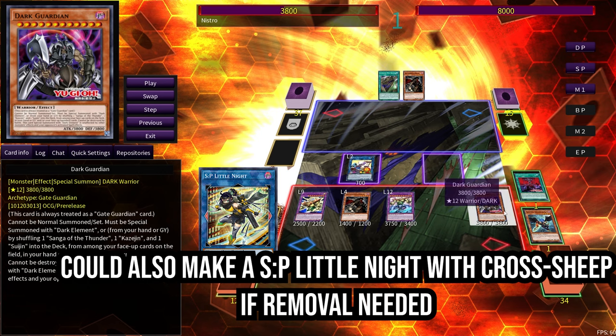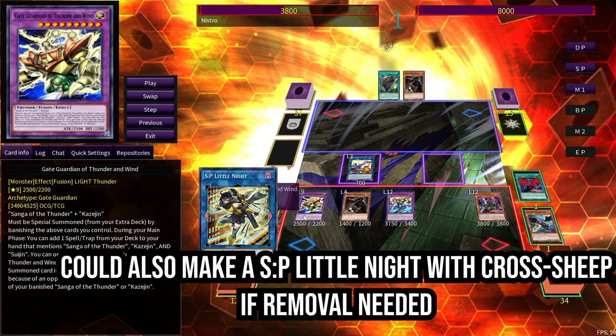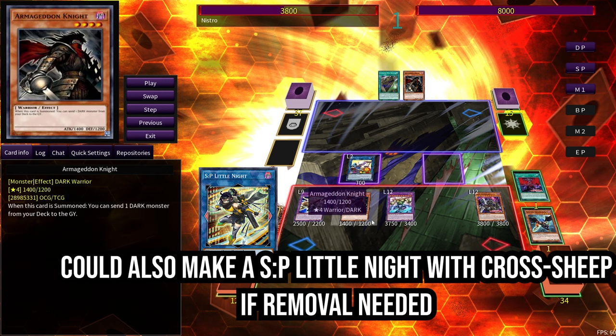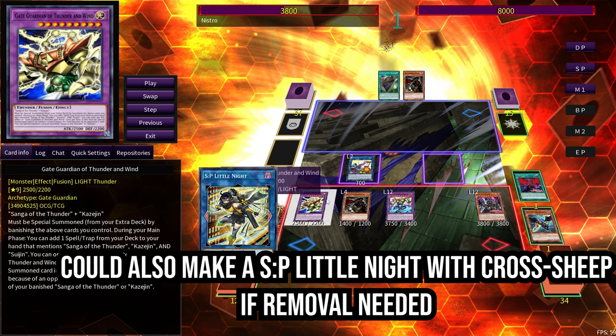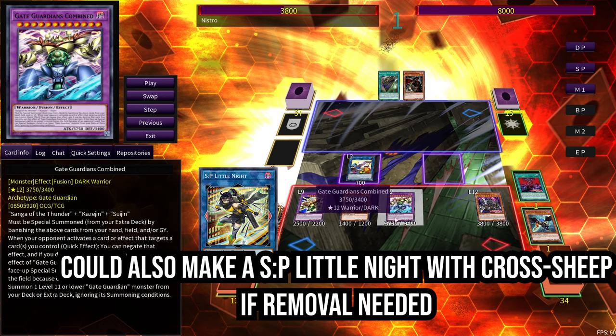Dark Guardian can't be destroyed by battle, and because it wasn't summoned with Dark Element, it doesn't really do much by itself. Because we've gotten rid of all our banished materials, Dunder and Wind is no longer a floater. We'd have to hope that they get rid of Combined first, and then maybe get something with that — but one of our floaters has just lost its ability to float. So if Dunder and Wind leaves field, that's it. Droplet plus this should be game, because this is too much damage — about 550 points away from 8k.